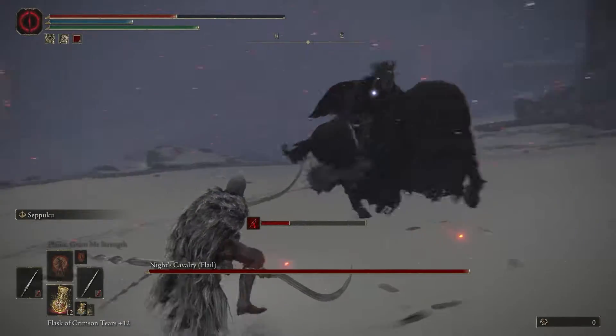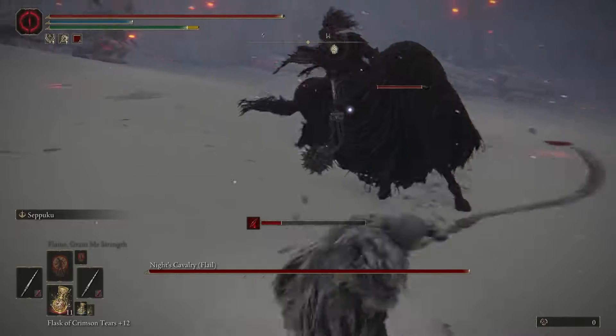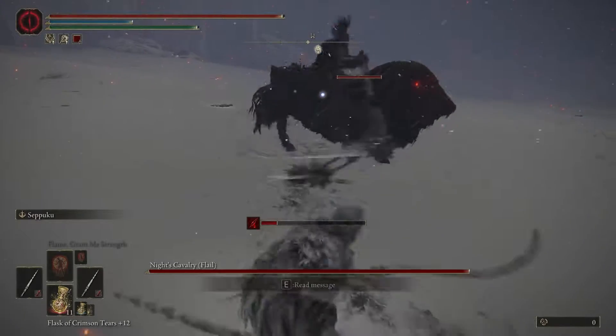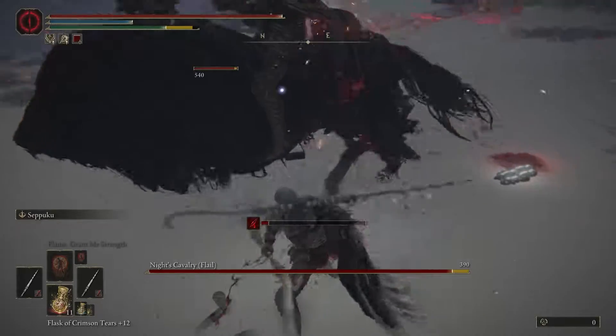You just make sure to attract one of the knights — not both of them. You can't fight both of them at the same time. Attract one of them and bring them back to the Site of Grace and try to fight him.